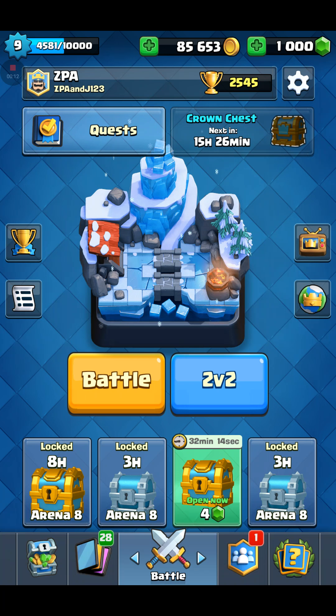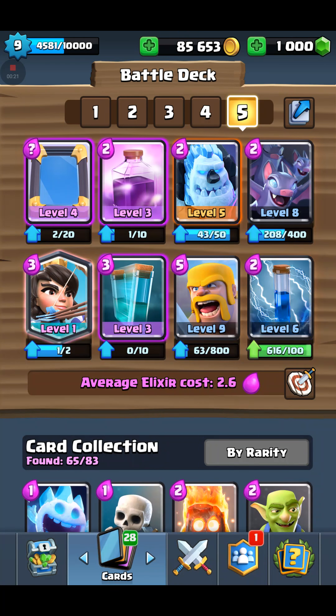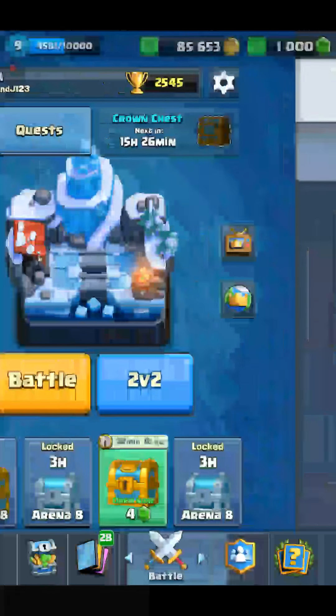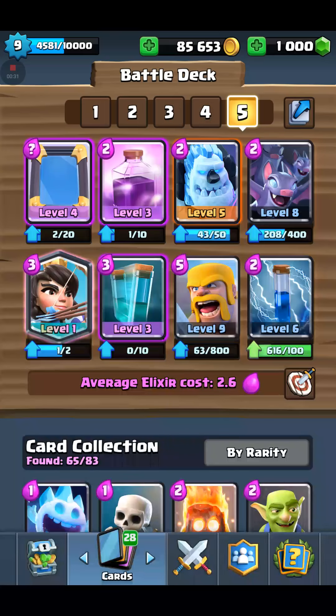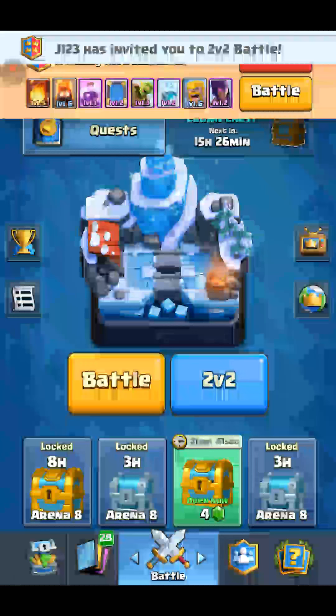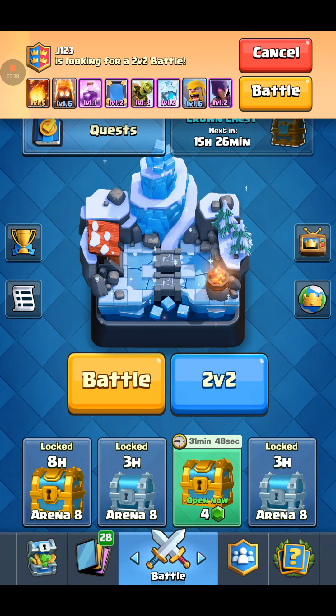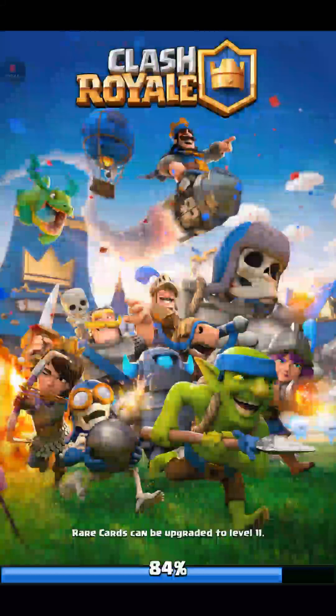Hey guys, welcome back to another video. Today we will be trying barbarians with our balloon spandex and hopefully it works. Let's just get straight into this — send the thing so they can see your deck. This is my deck, and that's his deck: fireball, fire spirits, rage, mirror, goblin barrel, freeze, barbarians, and witch. We're gonna try this out.